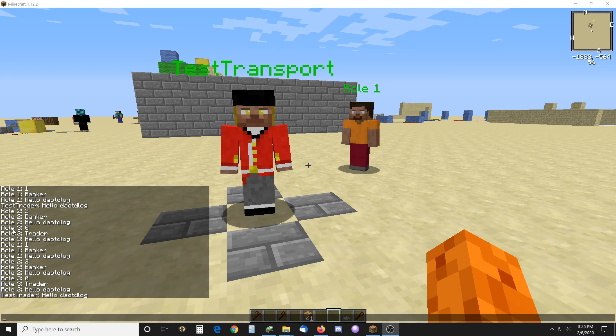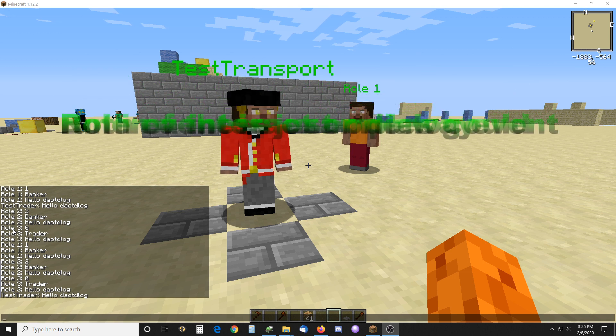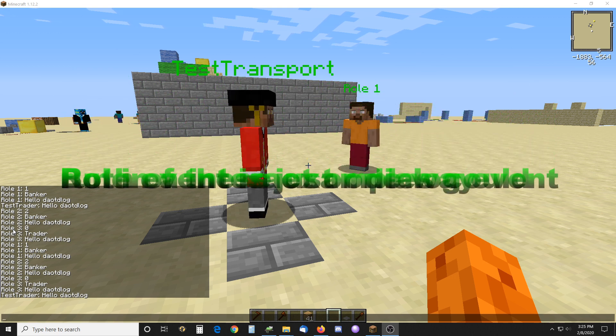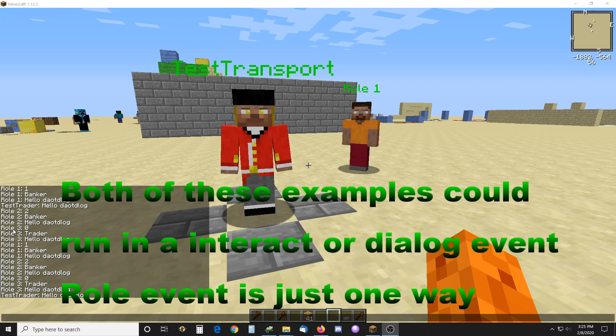Hello there. Here is a video on how to change an NPC's role, and they could still basically be the same NPC. There are two ways you can do it, and as far as I know, I don't think there's a way within the actual scripting — there's no set role command — but this works.